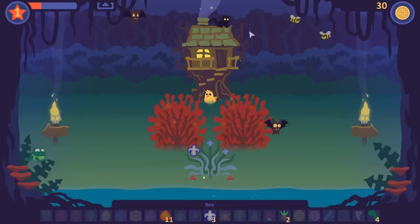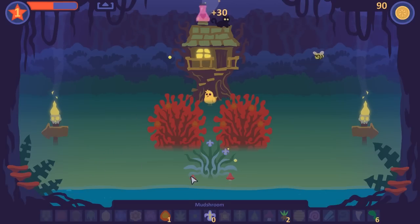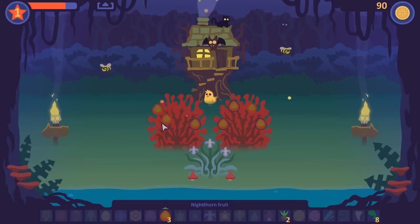Get out of here, Bat. Get the doodle away from my stuff. I don't get it. Wait, what? My stuff disappeared. Maybe the bees are okay. The frogs and the bats probably not. So I got money somehow.